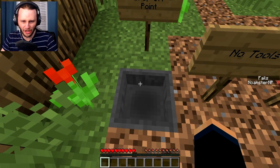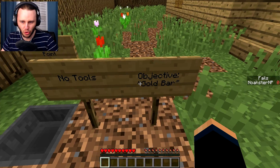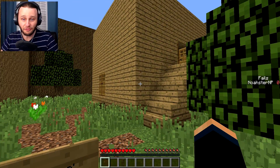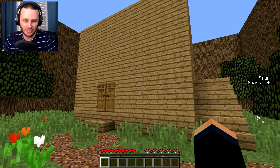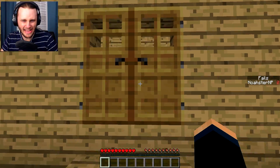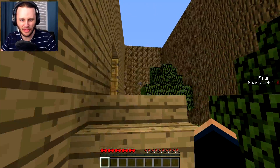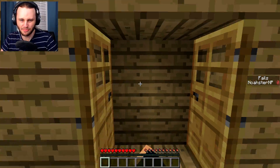It says drop-off point. No tools, objective — we got to get a gold bar from inside this house, so we have to find a way in. We can't get in that way. What about up here? No, that is blocked off too. I can't make it too easy.